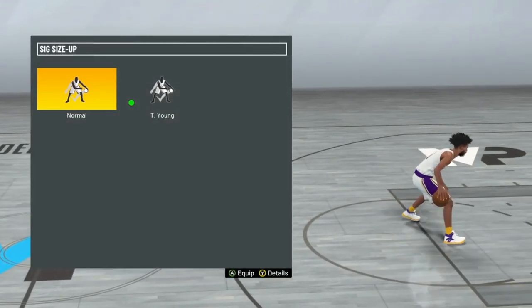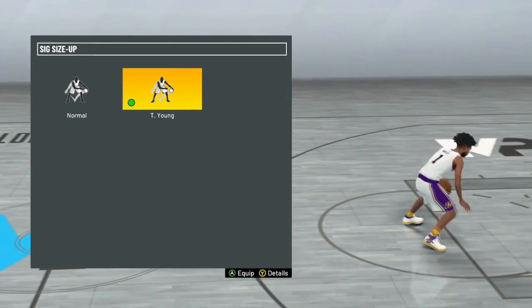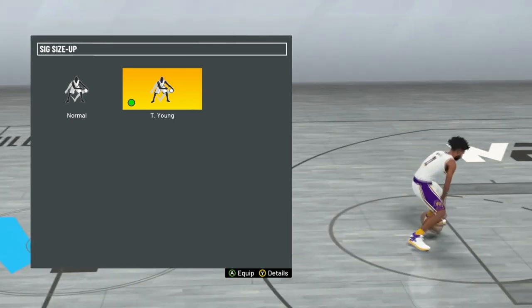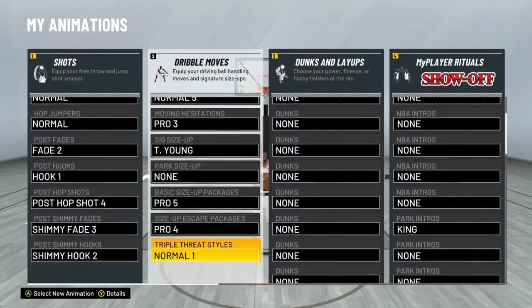For signature size-up I'm doing Trey Young because I just feel like that looks clean. There are obviously other ones you can use, but I'm gonna start off the year with Trey Young and experiment. I'll probably drop a part 2 to this video next week because everybody knows how much dribbling changes.